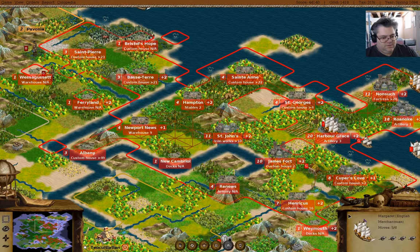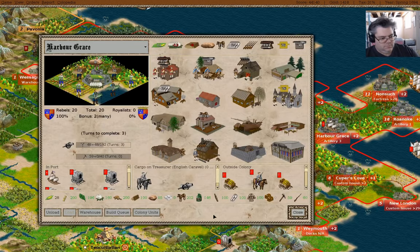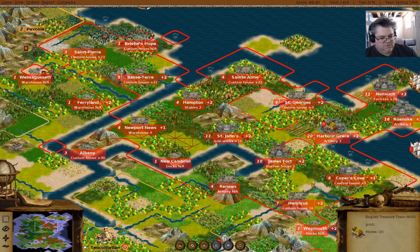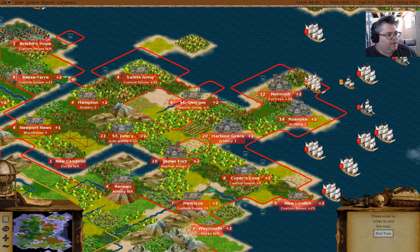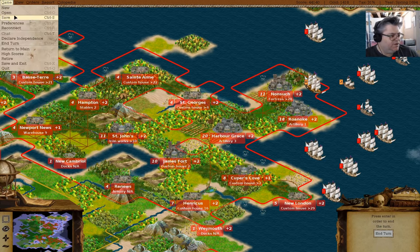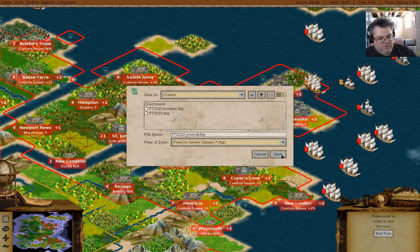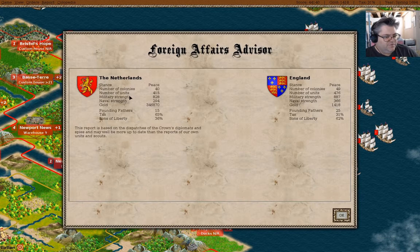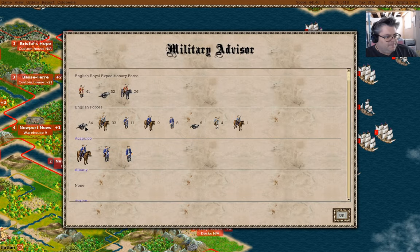We'll do that. Unload, unload, reject, reject. Now I'm going to do what I said — I'm going to save the game. I'll just check in here. Foreign affairs advisor — yeah, we should be fine there. Military advisor — 54 artillery. I think we have a shot.